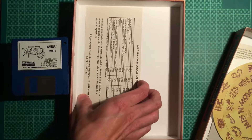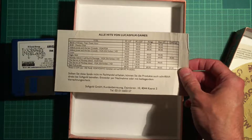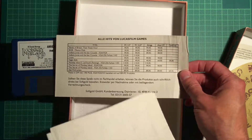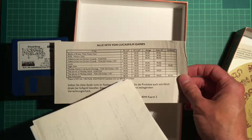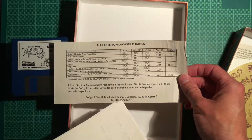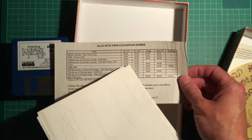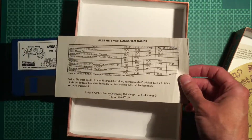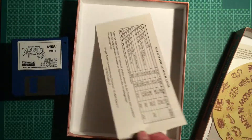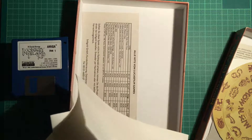Here we have all the hit games by LucasFilm Games — that's nice. There's also a catalog. Do you see the prices in Deutschmarks? The cheapest game here is a mission disc for 40 Deutschmarks. The more expensive ones, like Monkey Island VGA versions, are 120 Deutschmarks — that's like 60 euros today, excluding inflation, which probably doubles the price. So yes, it was really expensive.